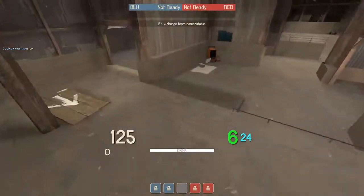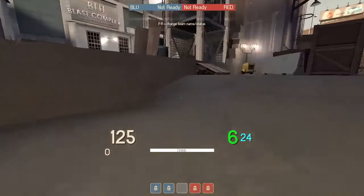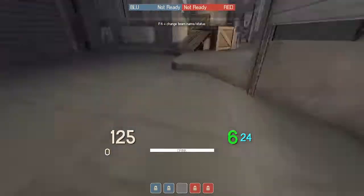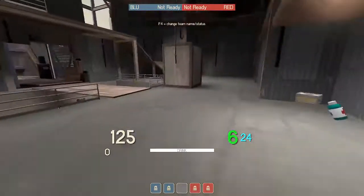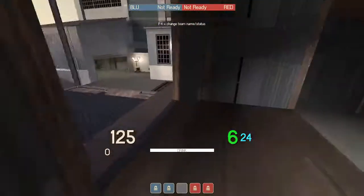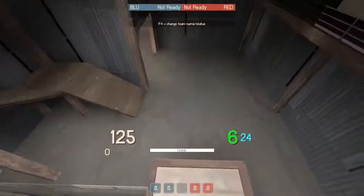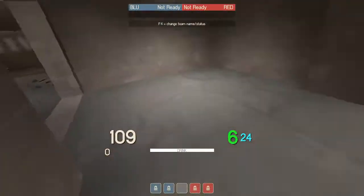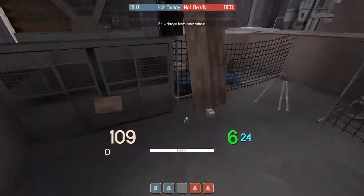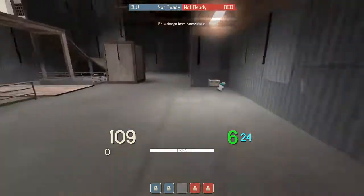If your team can't hold a position in lobby, you have other options. You should have your flank constantly putting pressure on house because of all the elevation changes — this is their playground. Soldier can jump up and down, scout can get all around here really quickly in and out, and under if needed. Take advantage of the house area and the elevations as flank.